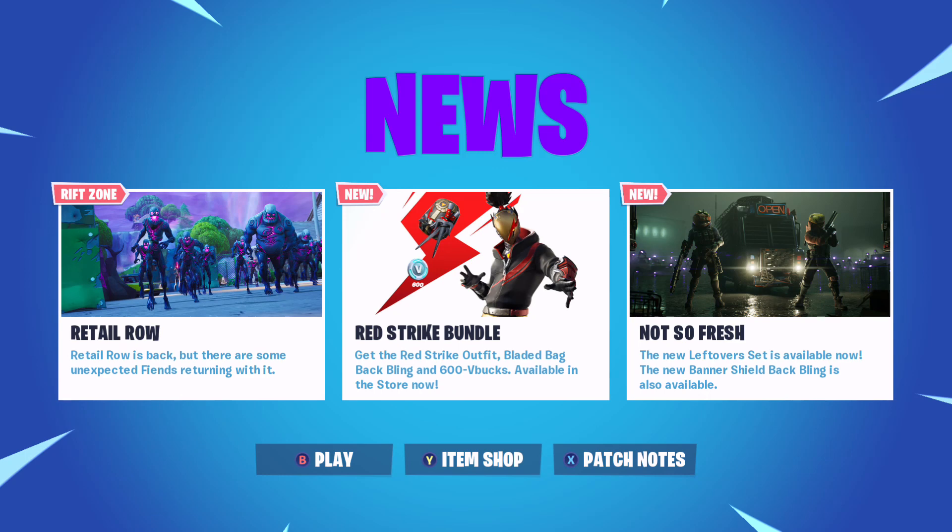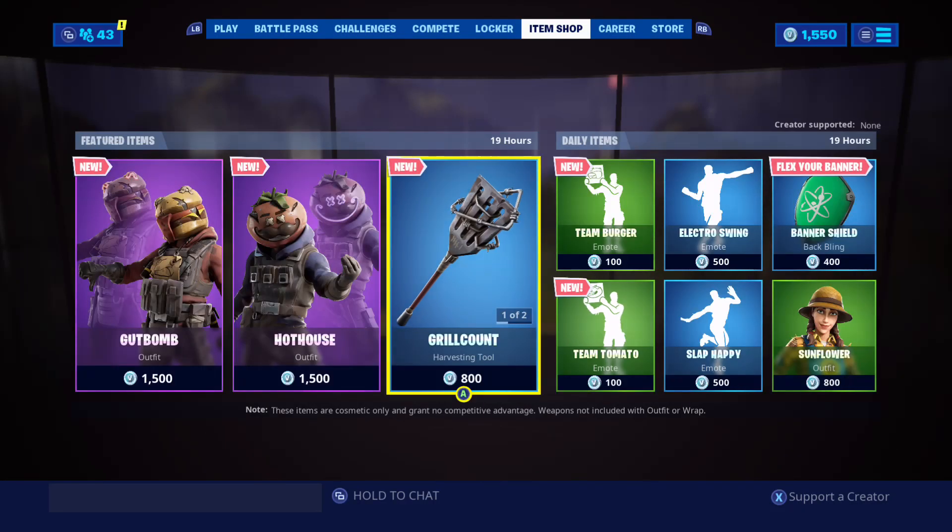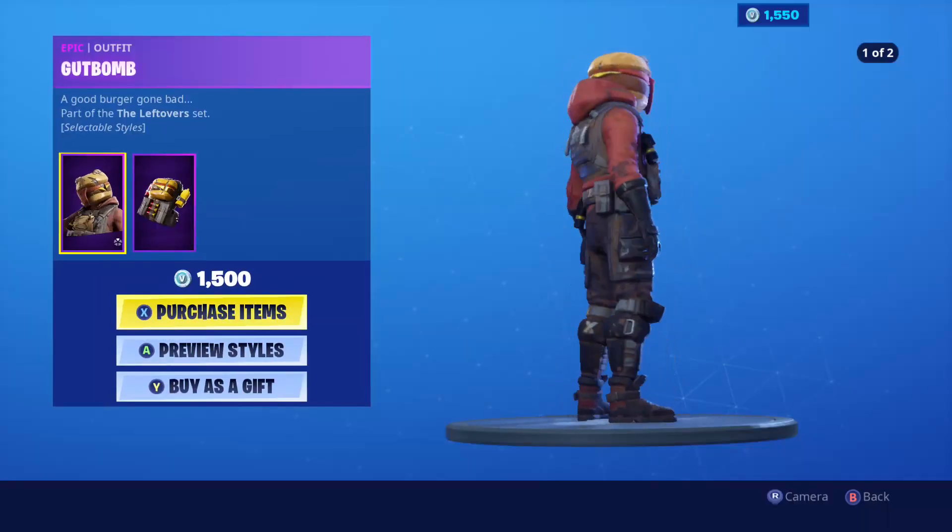We got the Red Strike Bundle - get the Red Strike outfit, bladed back bling backpack, and 600 V-Bucks available in the item shop now. And all the way to the right we got 'Not So Fresh' - the new Leftover set is available now, and the new banner shield back bling is also available.